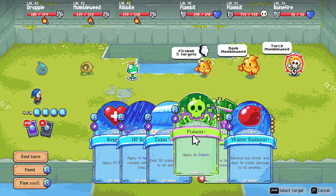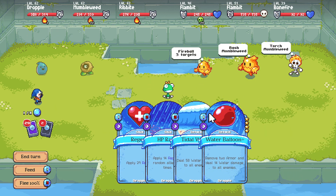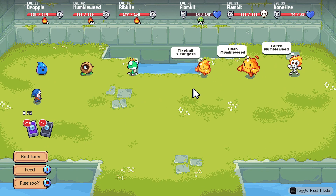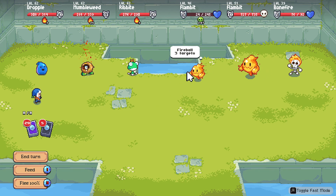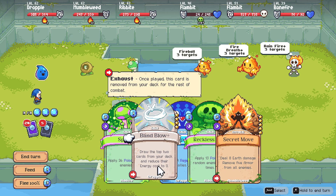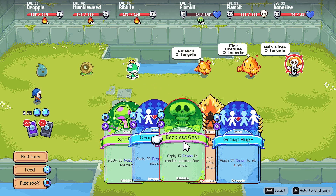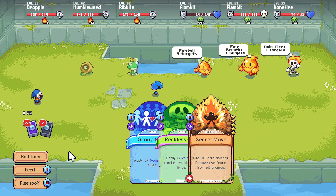Alright, let's 8x our poison, followed by a little... honestly we're going to tear through the armor bars with Dropple. Then again, I think Mumbleweed is weak to fire, correct? Poison, Electric — no, Ice, Dark. Okay, never mind, we don't have any weaknesses to fire. Group Hug — Accelerant — let's Accelerant. I should have used Reckless Gas or Spore first, but we'll Spore and Group Hug.